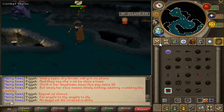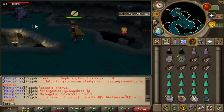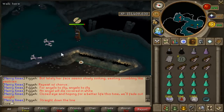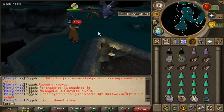To comment on my setup for Mithril Dragons — since I don't bring food and can't use Soul Split yet, I basically just use Blood Barrage. I bring Blood Barrage runes to heal up when my HP gets low, and then I continue using the Polypore spell.